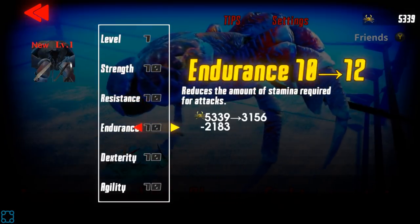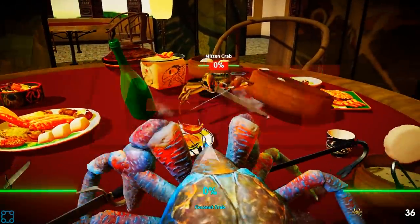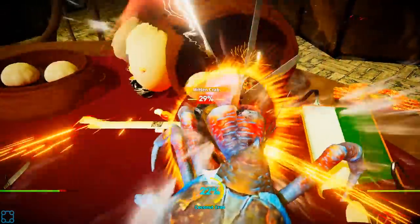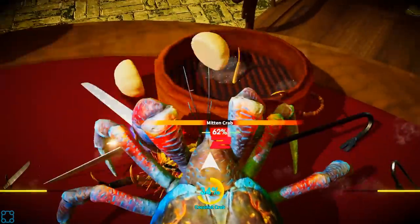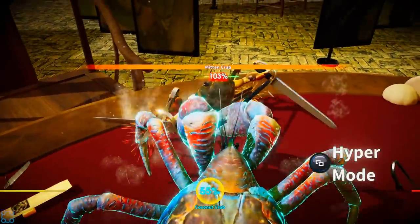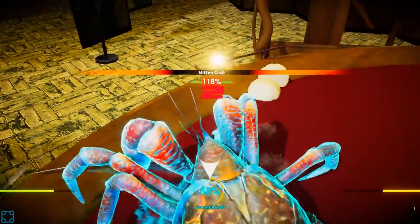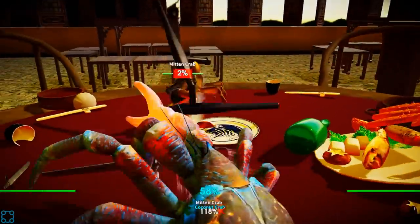Level up. Fight. The interesting thing about the coconut crab is it seems to have this weird tail section that curls down on top. Mitten crab — oh, it's so cute. It has a little table. I wonder if you push him off the edge if that counts as a win. Dumplings! Or buns. He flipped himself real quick. Leveling my endurance worked out really well. Don't fall off the edge yourself. He's gone. I love how they're showing up on plates.